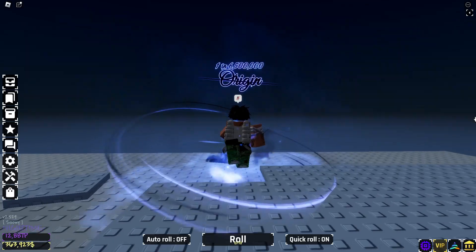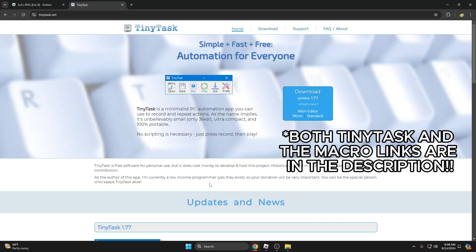Without further ado, let's get into the settings. For this video we're going to be using TinyTask. It's a very simple macro program that allows you to run and create macros very easily. Just make sure you download the most recent version and that will give you the best help. Now let's get back into the settings.